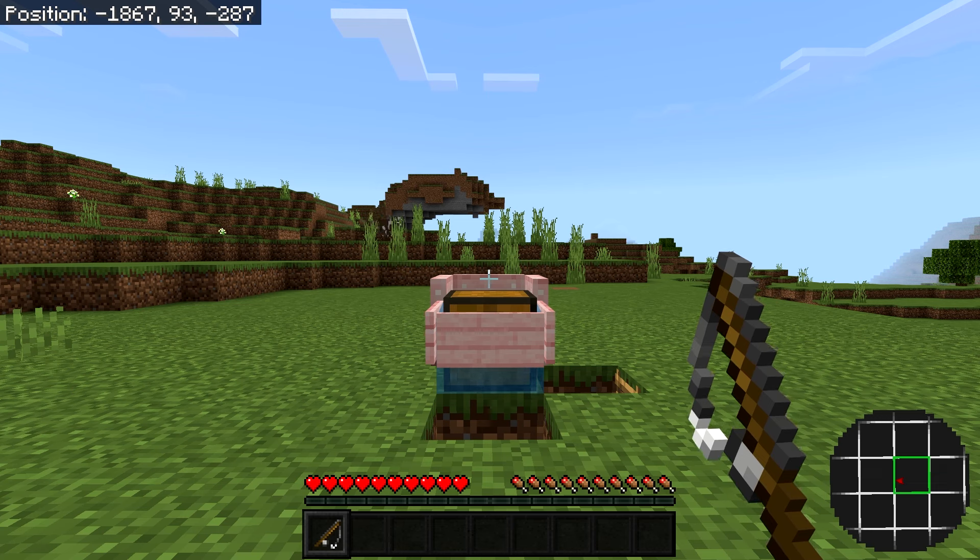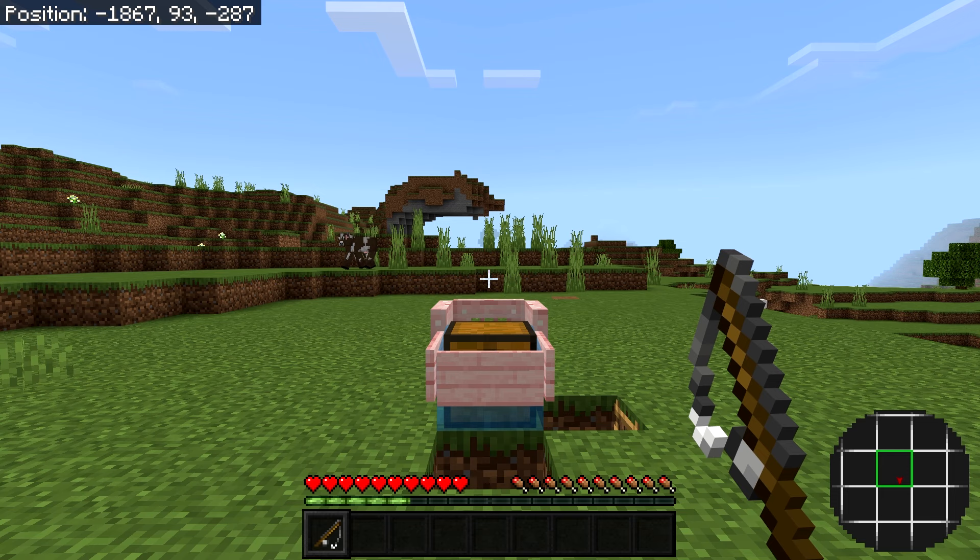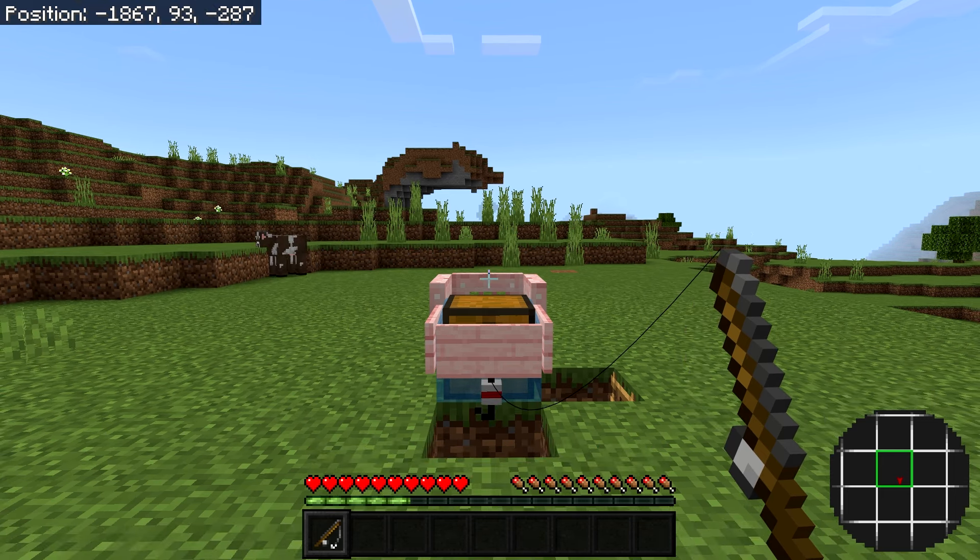Grab your fishing rod and make sure your crosshair is at the center of the farm, on the trapdoor as shown on screen. Then cast your fishing rod and just wait for it to automatically catch a fish. Just like that we got some XP!